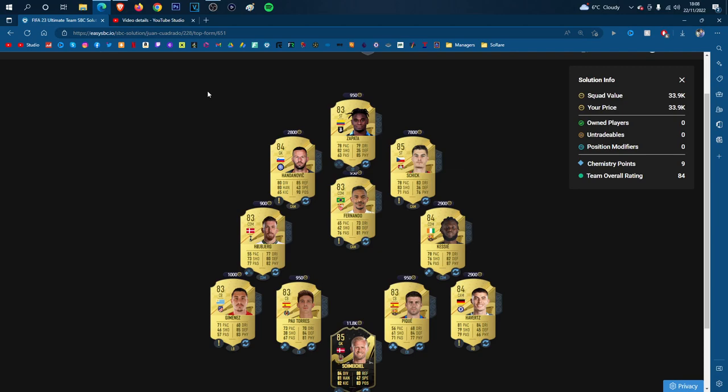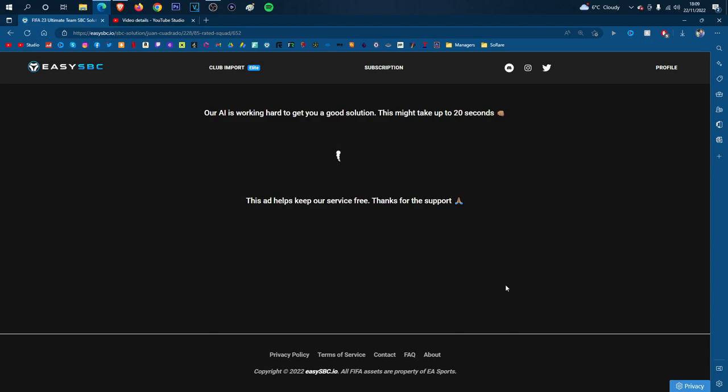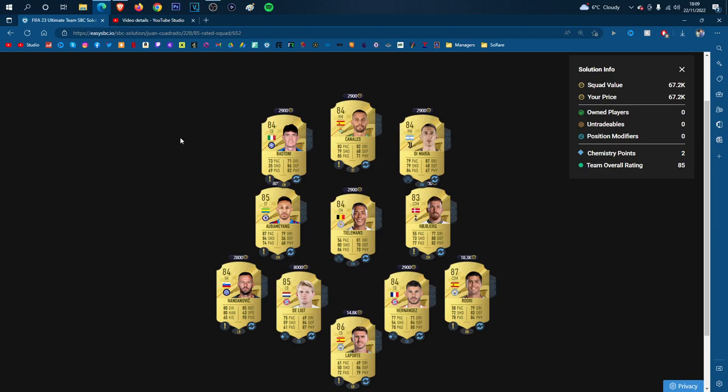The third segment is the 85 rated squad. You get yourself a small prime gold players pack for completing this one and the team for this one is as follows — it's on the screen right now. Each player's price is again above the card. Just pause it boys. That's the third segment.